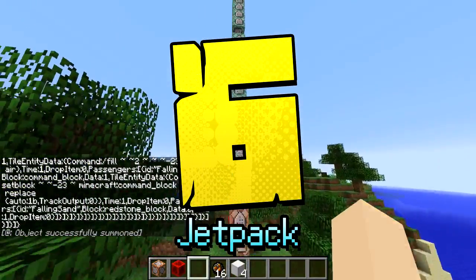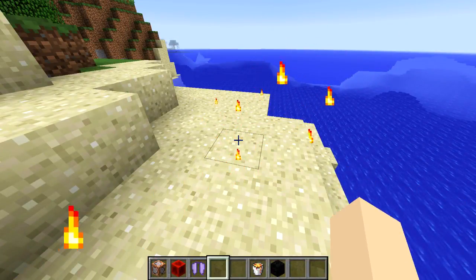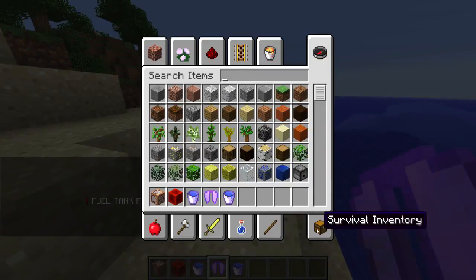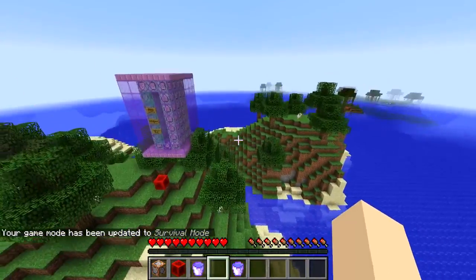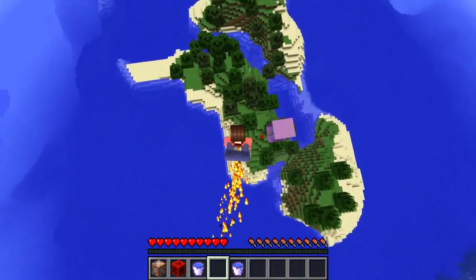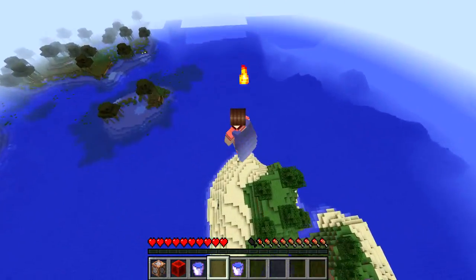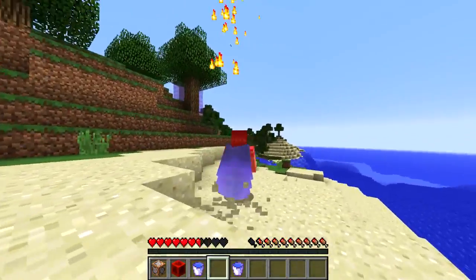Next up is the jetpack in Minecraft — this one is awesome. You chuck down the command, then craft it: 16 fire chargers and 4 iron blocks to get the jetpack itself, then a lava bucket and coal to get the jetpack fuel. Chuck down the jetpack and the fuel bucket to fuel it up — you need to chuck down quite a few. Once it's fueled up you chuck it on your back. All you have to do is look straight down and you'll fly up; if you stop looking straight down you'll stop going up. We were so close to dying there but luckily we looked down and saved ourselves.